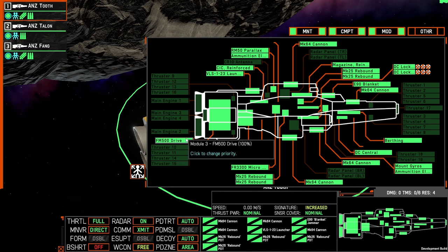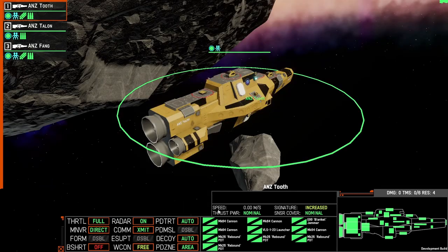And if you lose the drive component which powers these engines, then you're not going to be able to move at all. At the bottom of the screen you can see the speed indicator, and that'll tell you how fast you're going in meters per second.